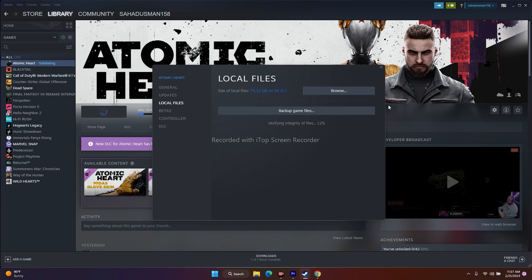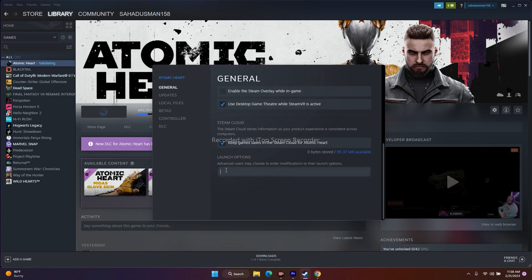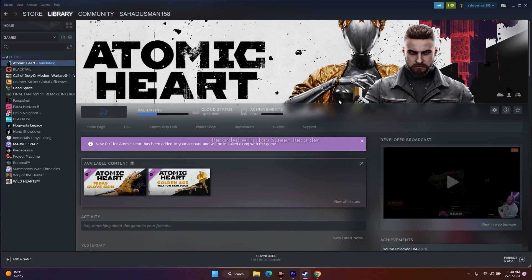The next step is to try with launch options. Right-click on the game, go to Properties, and you'll see the Launch Options field which is empty by default. First, give the command -dx11 and try to play the game. If it's not working, try -dx12. If that's not working either, try -d3d2, which did work for many users. If none of them work, remove everything from the launch options and move to the next step.